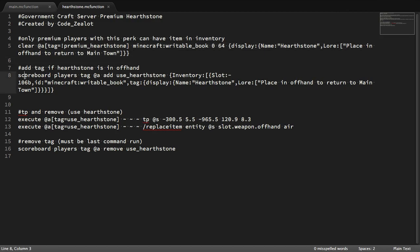The next command adds a scoreboard tag to any player who is holding the hearthstone in their offhand. If you're holding it in your offhand, you get a special tag called 'use hearthstone' — and this tag is what actually allows you to use it. After that, an execute command runs targeting all players who have the 'use hearthstone' tag. Since you only get this tag by putting the hearthstone in your offhand, this effectively executes on all players holding a hearthstone in their offhand.